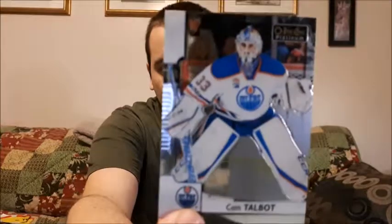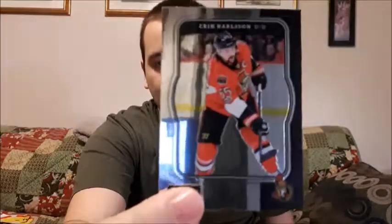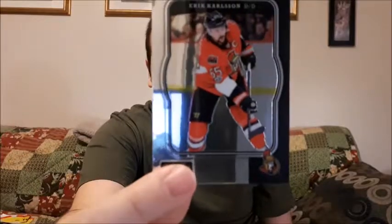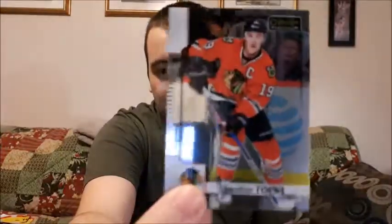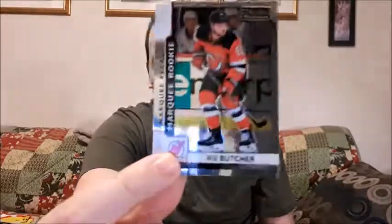These look amazing, by the way — I didn't know they were like this, I've never purchased O-Pee-Chee Platinum before. Starting off with Cam Talbot, pretty good goalie — you guys already know I do love collecting goalie cards. Next up is Eric Carlson. I'm not a huge fan of Carlson; I am a fan of the Ottawa Senators, just not Eric Carlson. I believe this is like the retro style. Next we have Jonathan Taze, these are really shiny cards, and a Marquee Rookie for Will Butcher. You only get four cards per pack but they are pretty good cards in my opinion.